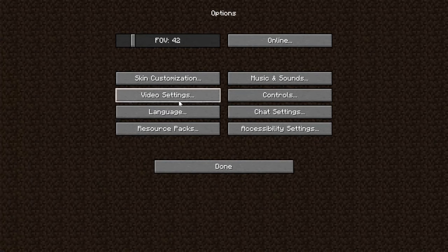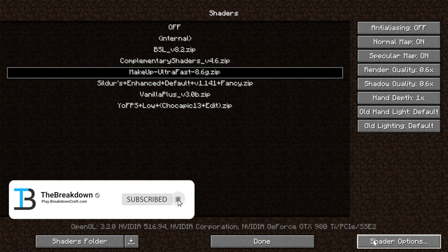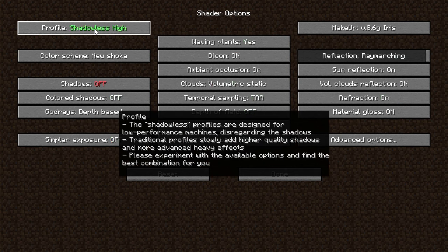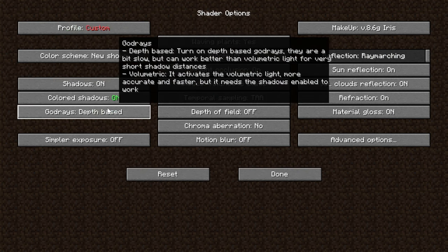Iris shaders and pretty much every other shader pack out there actually have default profiles that you can activate in order to get either better performance or better graphics and lighting out of your shader pack. In order to access these, you'll need to access shader settings. For Optifine, just go to your shader settings where you normally add and select your shaders, and in the bottom right you will see the shader settings or shader options button. The same thing goes for Iris, except you will see it in the bottom center.